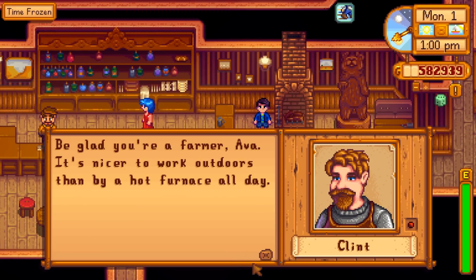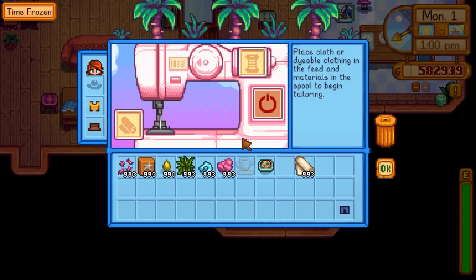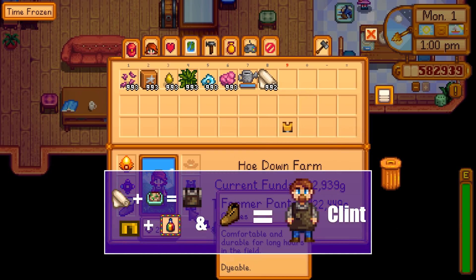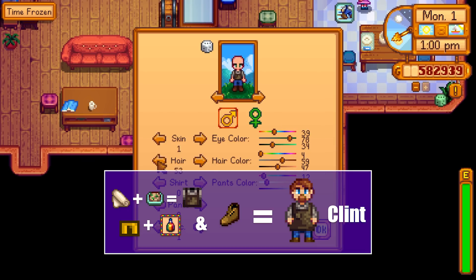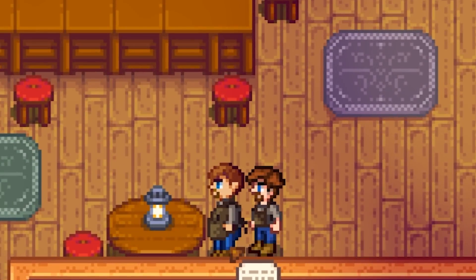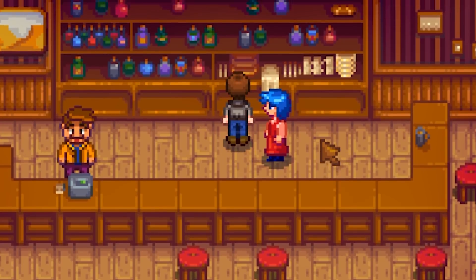Our favorite — and only — blacksmith Clint is going to be a super simple one. Not because he is simple, but rather because we can actually make a blacksmith apron now. Just pop in some fiddlehead risotto, pair it with some dyed farmhand jeans and matching boots or none at all. Now to grow a little goatee. I decided to pop on the work boots — they fit better, and it's like looking in a mirror at a carnival where the mirror makes it look like you're much skinnier. I'm coming for your job and coming for your girl too, Clint. Just you watch me.